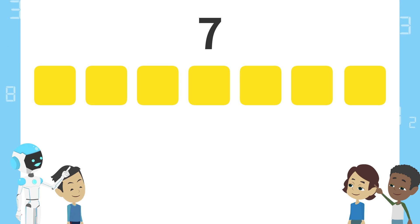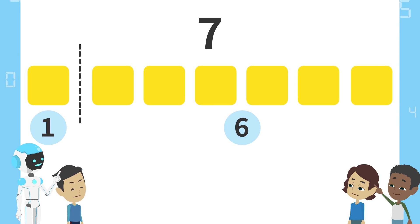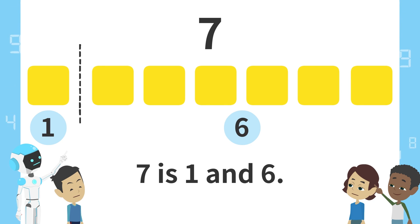Here are 7 blocks. If we split these blocks this way, what would happen? 1 block on the left and 6 blocks on the right. 7 is 1 and 6. We can say: 7 is 1 and 6.